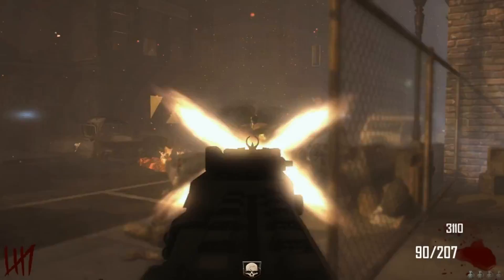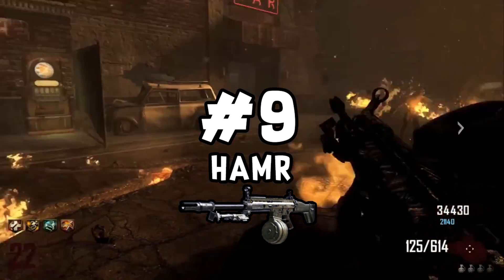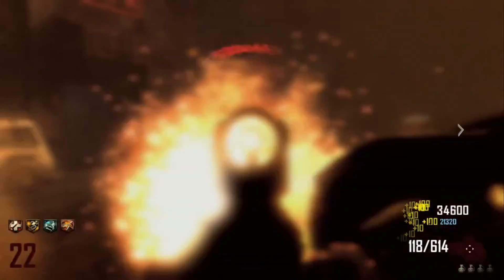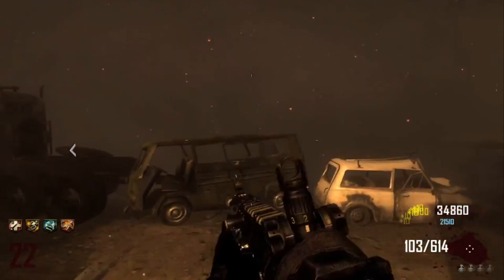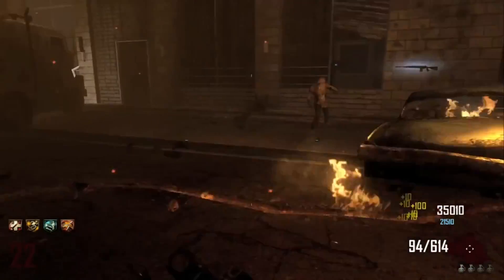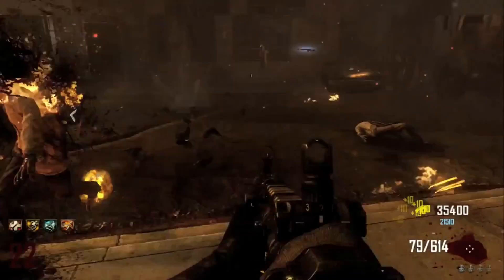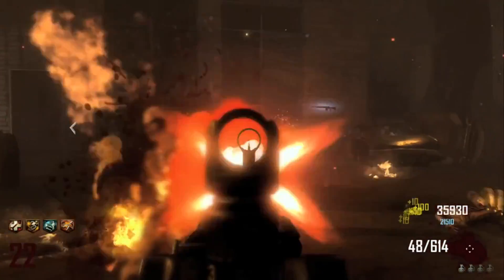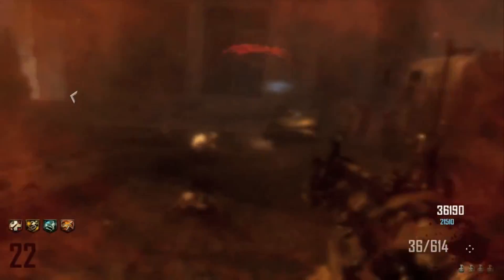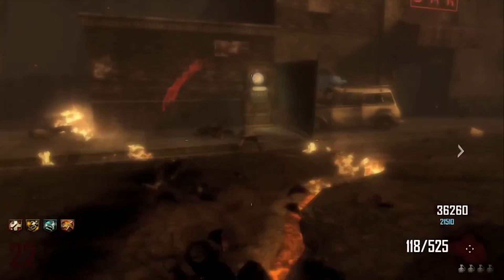In the number 9 spot we have the Hammer, and it just barely beats out the RPD for one reason — you can double-PAP it. Being able to add a red dot sight or a grip on an LMG by double-PAPing the Hammer is why I give it the edge over the RPD. This gun is very similar to the RPD with almost the exact same ammo, and I feel like it does a little bit more damage. But for me, it's mainly about being able to double-PAP.